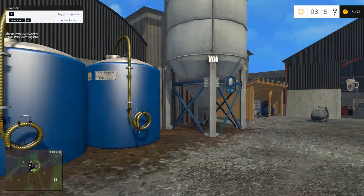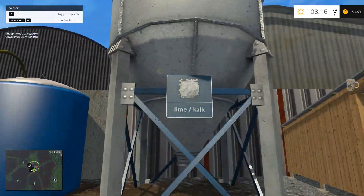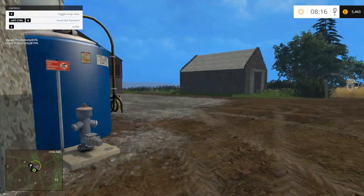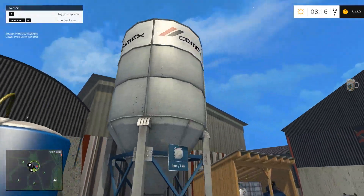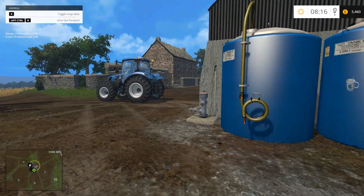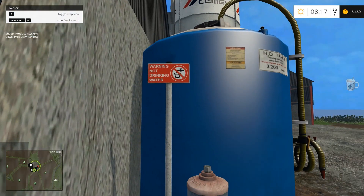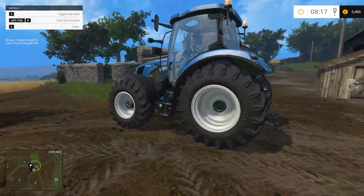So you've got your fertilizers and your lime — you can fill that up with a normal fertilizer tank, just drive underneath it. And there's a water point there too — it even says 'warning, not drinking water.' Love the little touches like that.